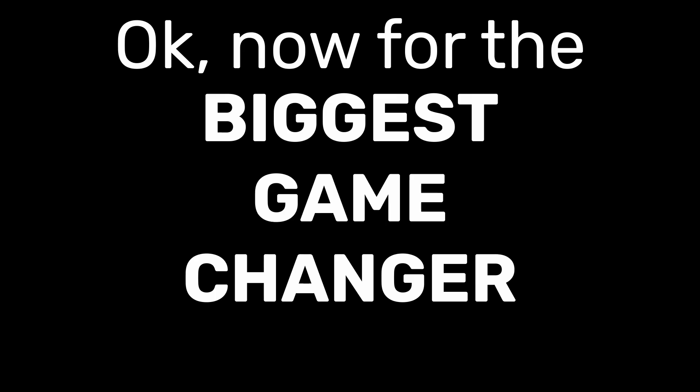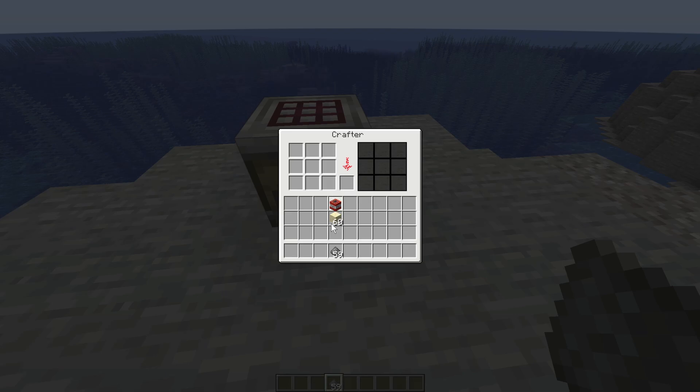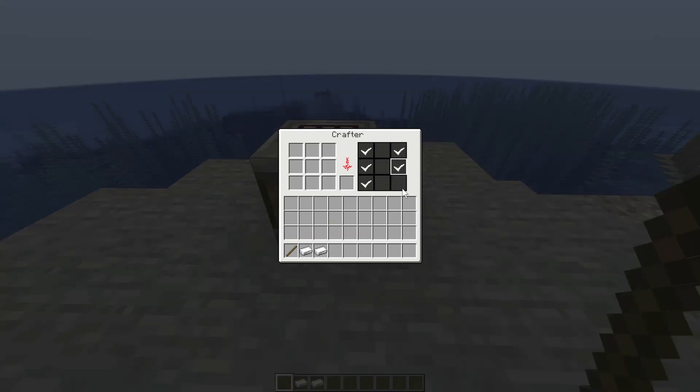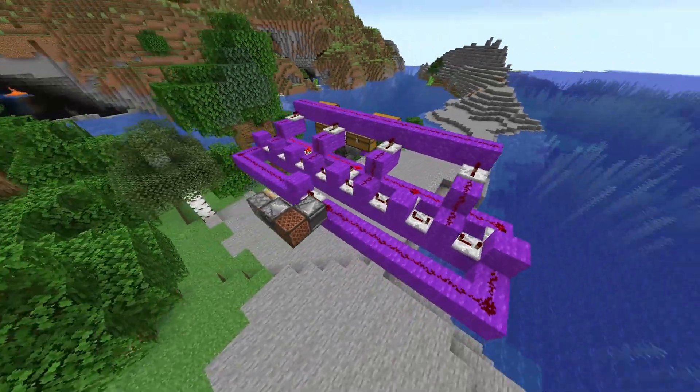Now for the biggest game changer this year: the Crafter. It can automatically craft blocks when receiving a redstone pulse. You can also lock slots so that items can only go into the ones you want. This block was coded by my friend Cataclysmic. He also tried to make a TNT crafting machine with this but wasn't able to make it work. I gave it a shot, and this is what I came up with.